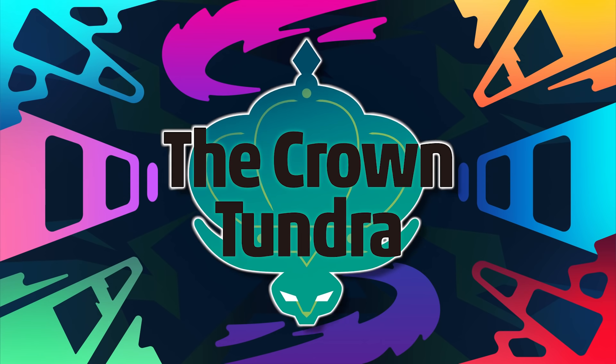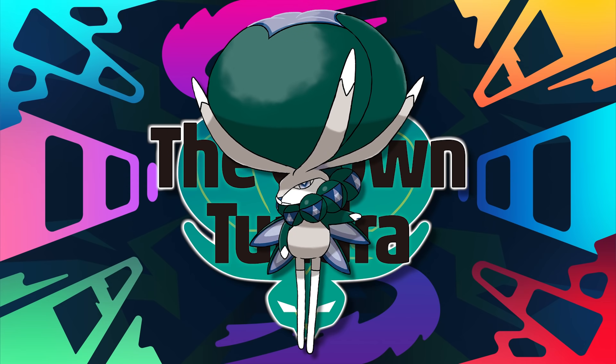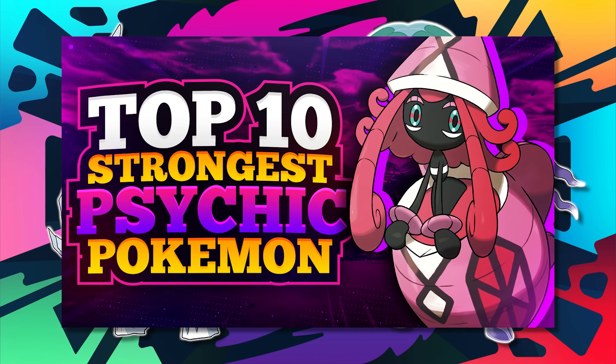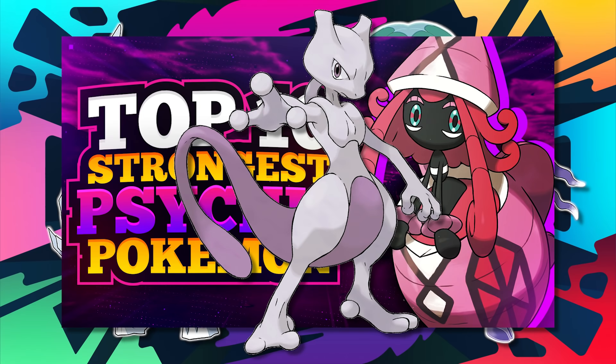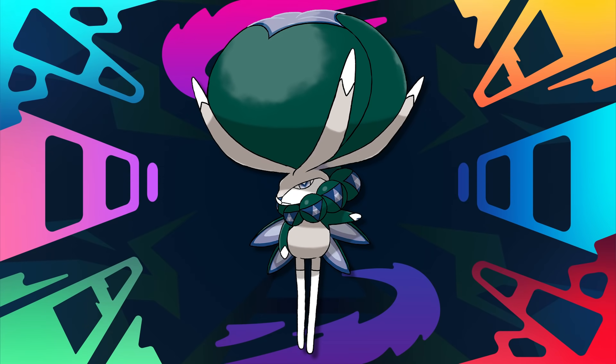We're going to start off the top 5 with another gen 8 Pokemon — one of the legendaries added into the Crown Tundra DLC expansion, Calyrex. Just to get this out of the way, we're going to really talk about the regular Calyrex here, since its two rider forms aren't grass types. However, I will mention that if we had done the top 10 psychic types before the Crown Tundra came out, I think Calyrex may have ended up taking the number 1 spot, considering just how good those rider forms are — they have ridiculously good stats.